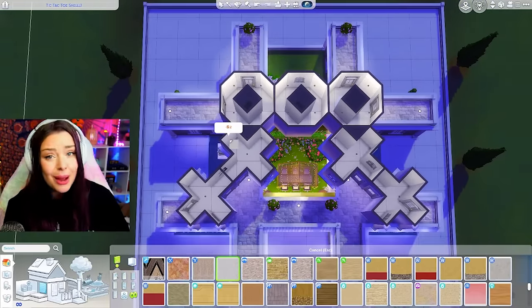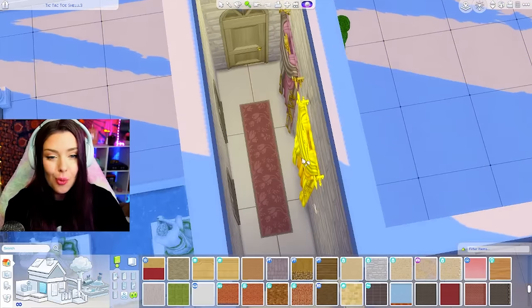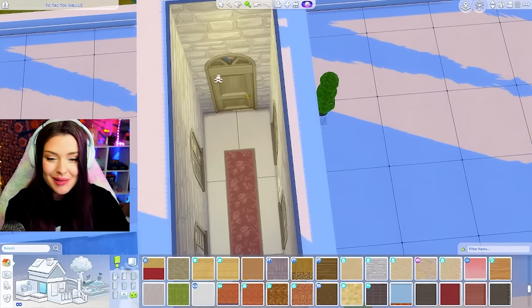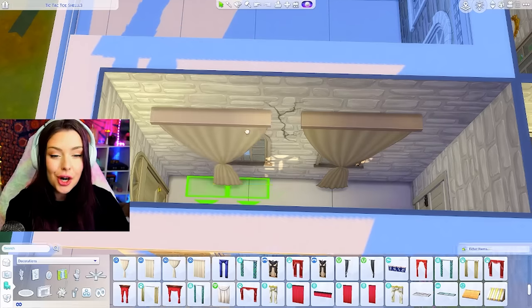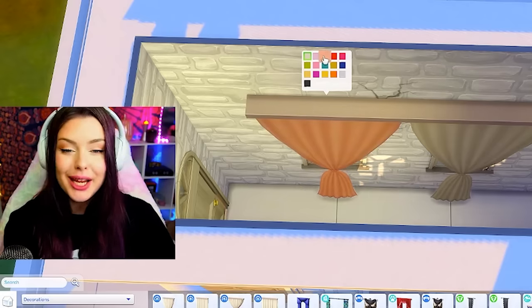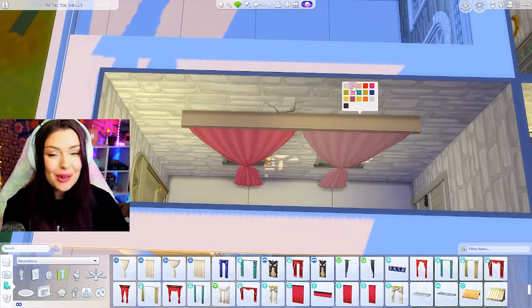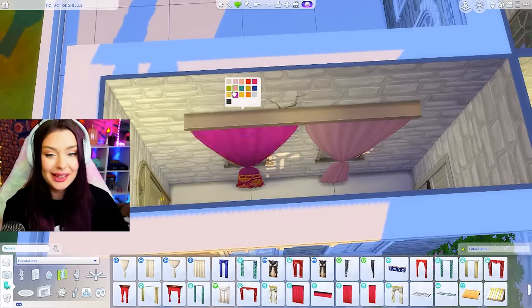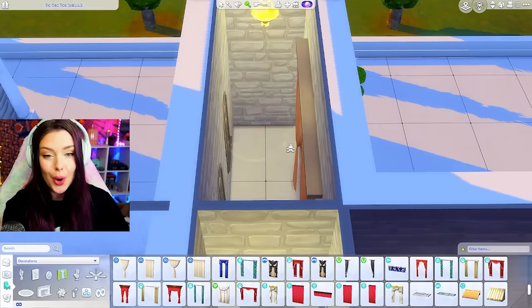Maybe a bathroom could fit up there, but I still need to get up here somehow. Let's start here — bedroom one. I'm going to replace the archway I had with an actual door, and I think I'm going to use the new curtains maybe in a pink swatch. There's a lot of pink in this build — maybe a pink and red bedroom would fit with the theme and color scheme.